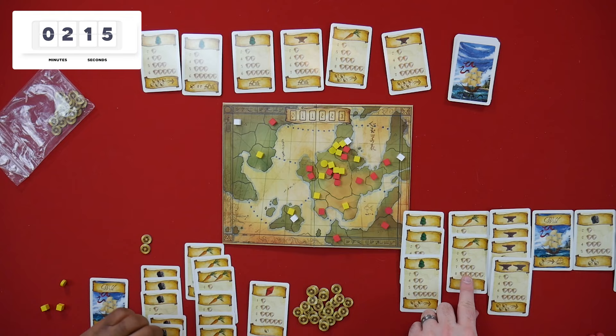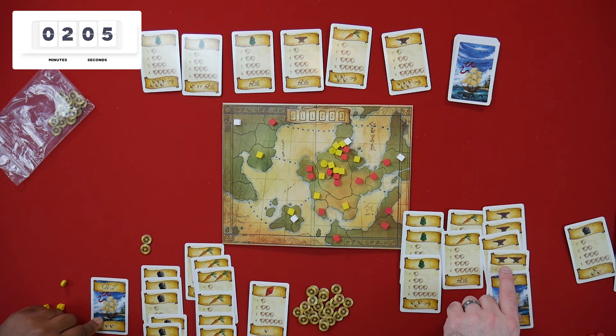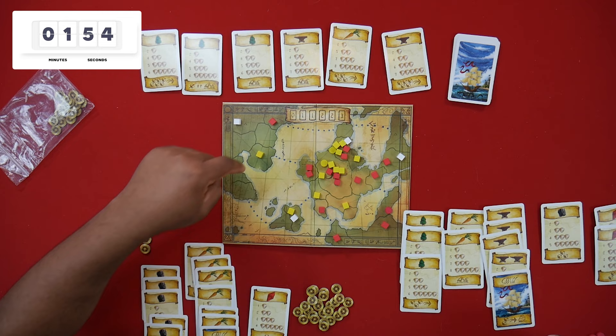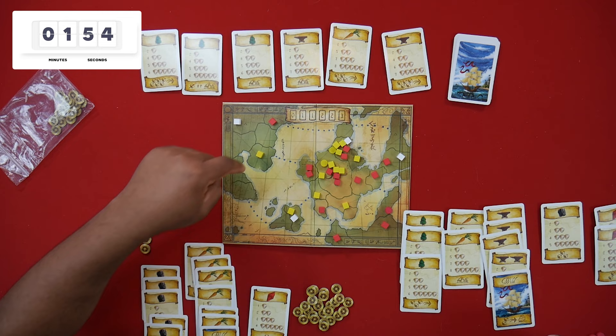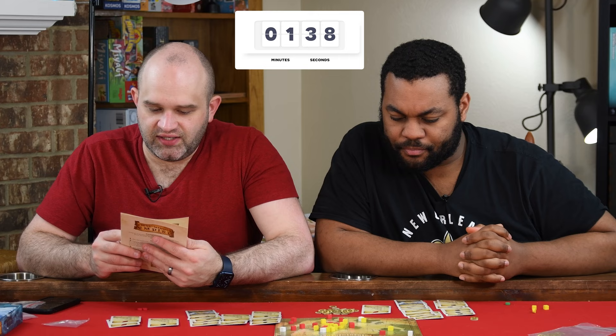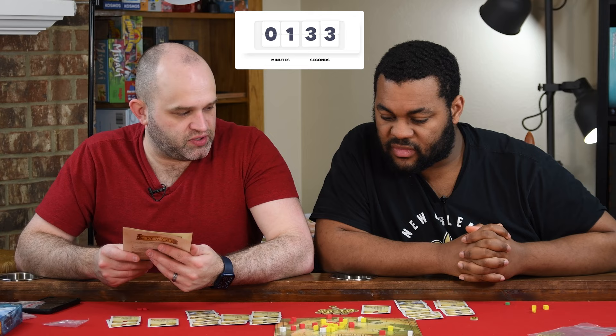Alright, let's do our scores real quick. I'm going to do individual cards first. This is going to give me three. This will give me five. This will give me eight carrots. So that's 10, 11, 12, 13, 14, 15, 16, 17, 18 total. Did you count the continent? What do you get for the continent? One. So 19. I have 19 as well. Really? Yeah. In the case of a tie, a player with the most armies on the board wins. Well, you have two left, so I win. There you go!